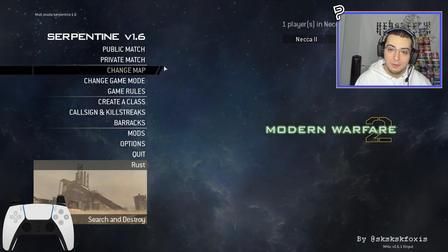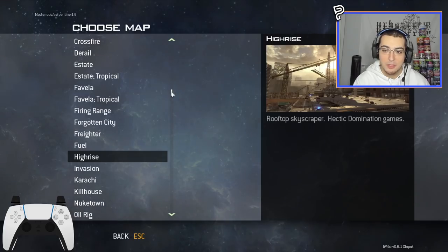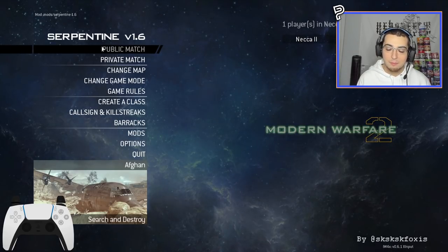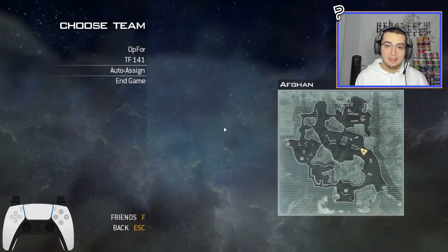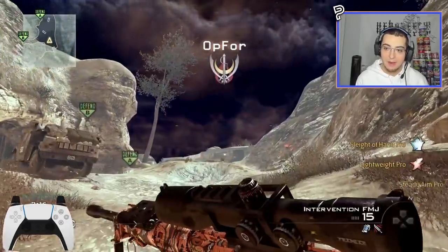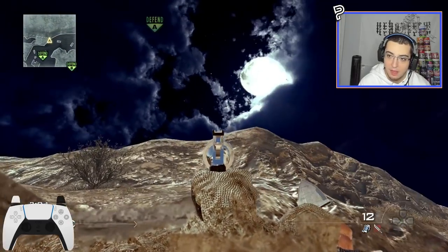Time to pick a map. There are so many options — Favela and Highrise would look great at night. I'm going to start from the top and do Afghan since I've got eight shots to hit anyway and can cover eight maps. Loading up now — I've never seen Afghan with the nighttime sky so let's check it out.